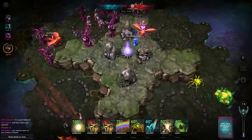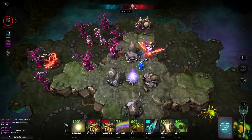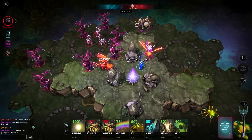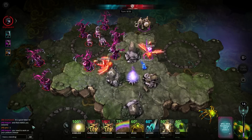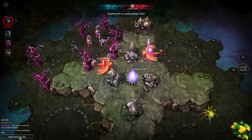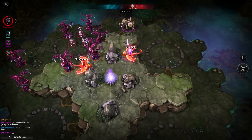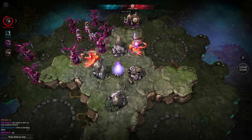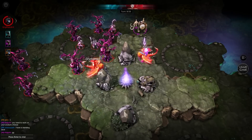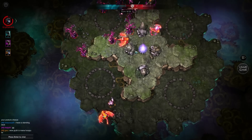We're only on turn 7 of 20. You need to work on your posture, Cheese — I have a standing desk. I just got nuked by Grythandril — a sort of team-up between those two. It's a bit of a shame because my next move was going to be kind of cool. Looks like that's not happening this round.